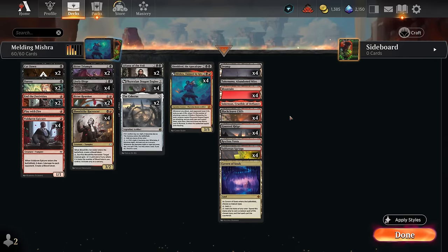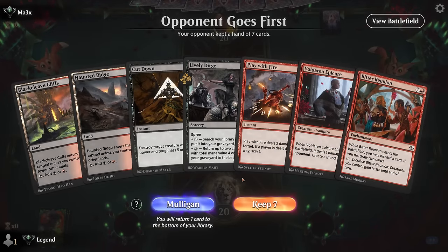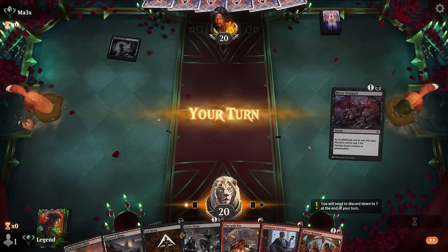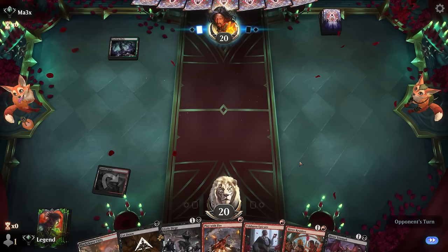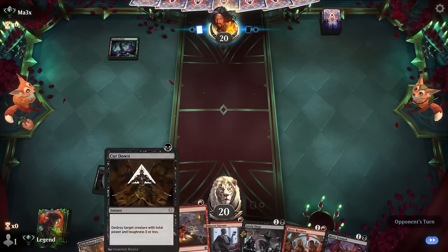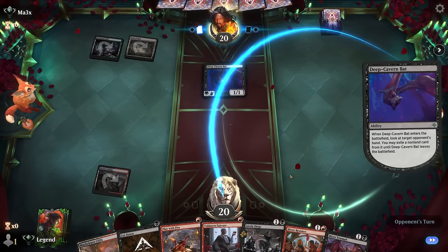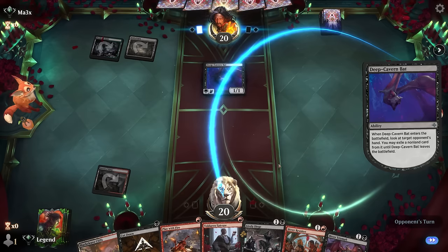That's the deck — now let's jump into some games. We're on the draw and our hand's not particularly exciting, but we've got some good interaction and some redraws, so I'll give it a shot and guarantee my 2-drop on curve. If we don't need these early removal spells, we can discard them to Bitter Reunion, and we're looking for Mishra and our Dragon Engine — one of which we can also maybe tutor up with Dirge.